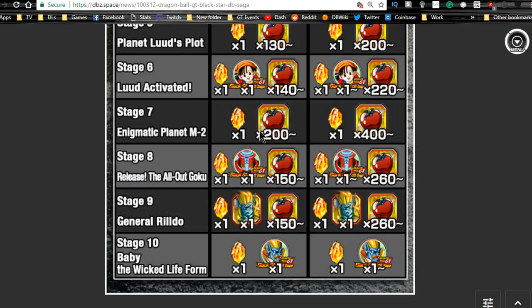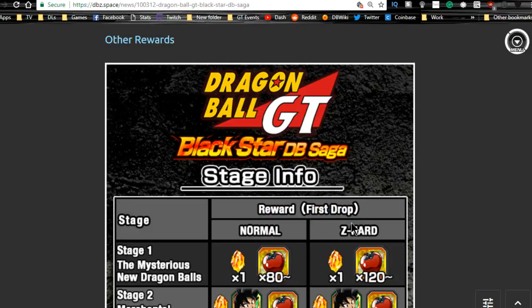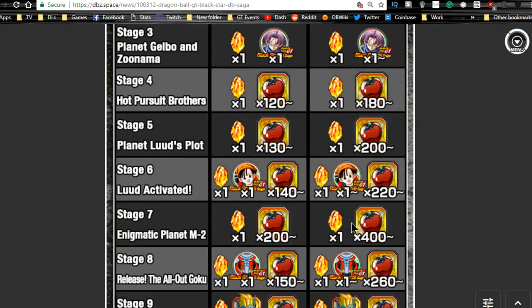There's another stage on normal that gives you better rates per stamina used, but in terms of time, stage seven Z-Hard gives you more drops quicker. It's up to you on how you want to do it — I'm more for time so I always go Z-Hard.